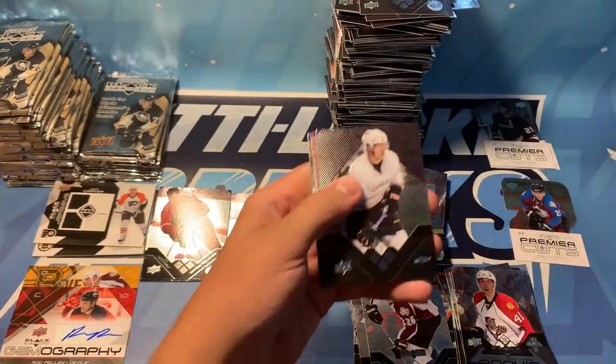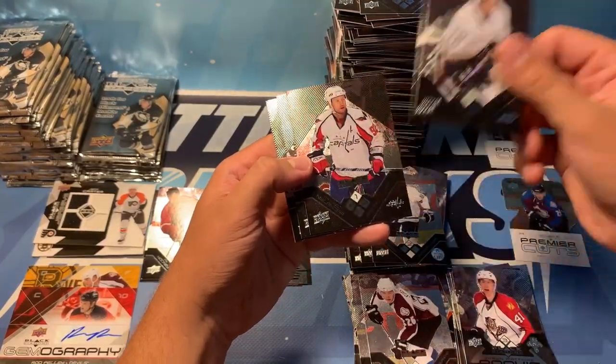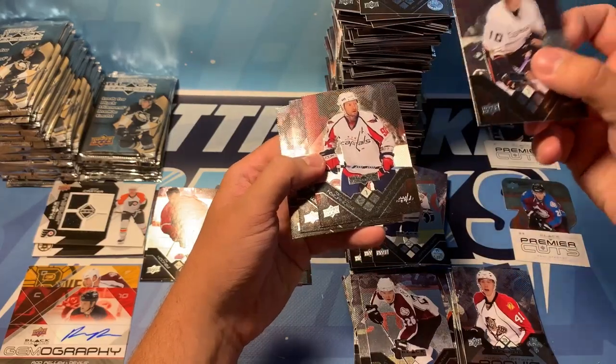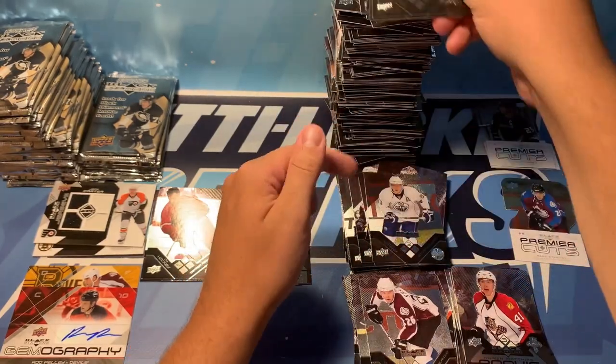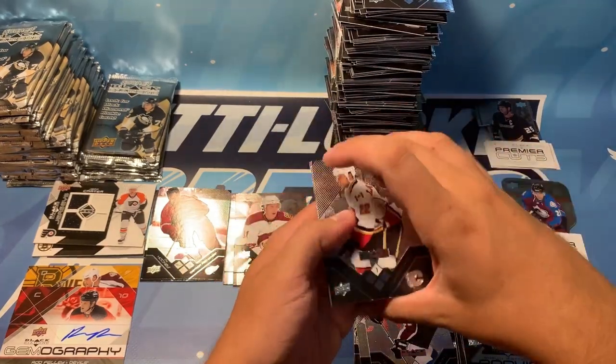We've got Corey Perry — is that Nylander again? Yeah, with the red side — that's funny. Nylander, Justin Williams, Ray Whitney, and Zdeno Chara.